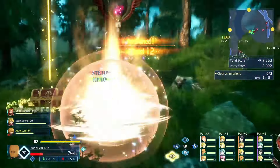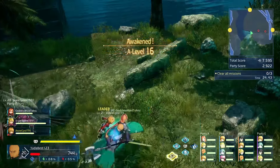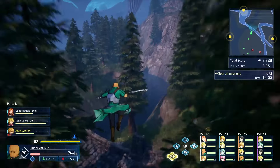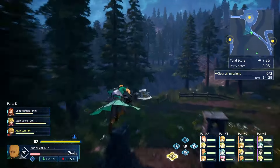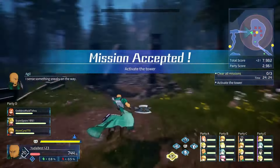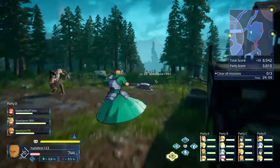Gear up using these chests since they give the highest passives in the game. They can drop blue rarity, but the orange legendary tier is second to none. I've gotten legendary drops quite a few times, though not every run — there's a chance. Each of the three chests can drop around two items.